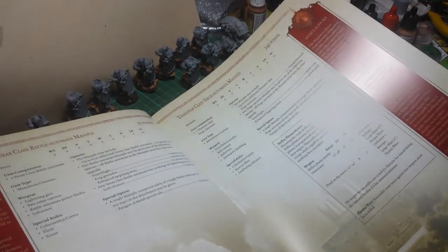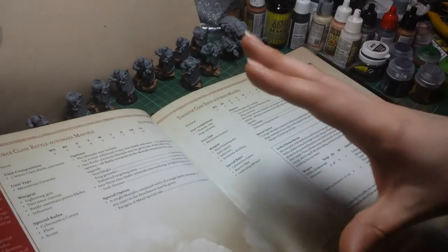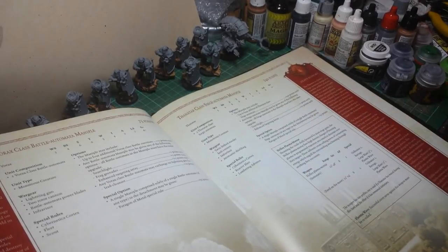Lightning Gun, two Rotor Cannons. You've got your Thanatar Class - that's the big thing that we saw at the Forge World Open Day, with the big Siege Mortar on its back. You can have up to five of them in a unit - 240 points each. Very nasty.